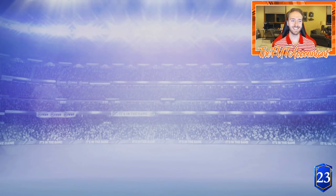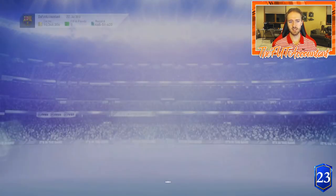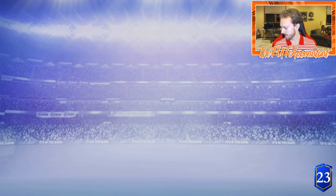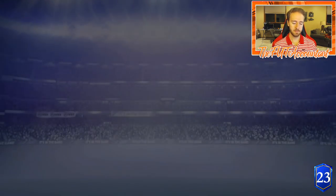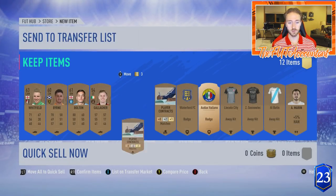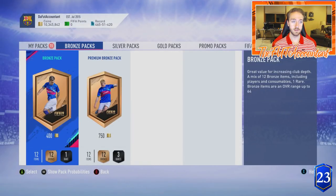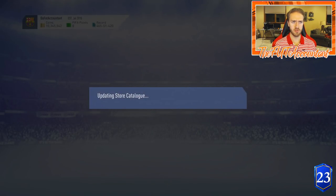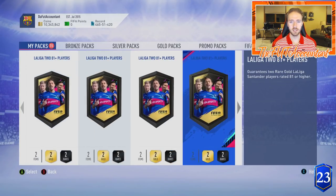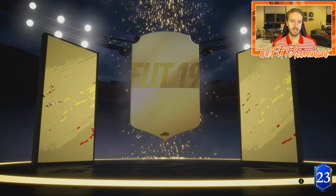The luck hasn't been great. Let's reset the store with a bronze pack — they say this is a possible way to make your store reset. You can't always believe it, but you'll give it a shot. As you can tell, my pack superstitions are in full swing — I have the Barcelona badge equipped and La Liga kits as well, including the Barcelona third kit as the away kit. Trying to get all the La Liga juices flowing.